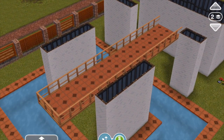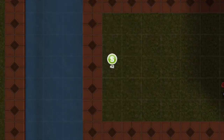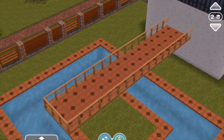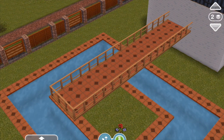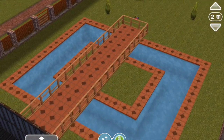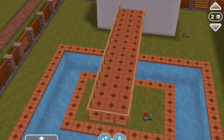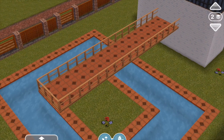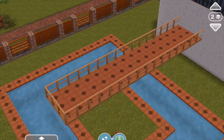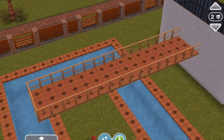If we delete the buildings, the balcony still remains. We built it by making sure there were enough buildings nearby, but we didn't attach it to any buildings, and therefore the balcony stays in place extended this far. Even if it was just touching on its side, it would still cause it to disappear when you got rid of the building. So basically you want to leave the balcony unattached to any building when you extend it, because once you delete that building it's attached to, the balcony will disappear.